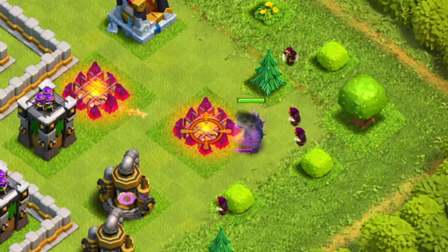I drop the queen and then the balloon to lure out any outside seeking air mines and drop all the healers. I drop a rage spell on the queen and healers since she will be going up against the enemy queen and I want to keep her alive. Also try to funnel the queen into the base by dropping one baby dragon on both sides of her to take out the outside buildings, and I dropped three wall breakers to open the compartment, but only two are needed to actually break the wall.